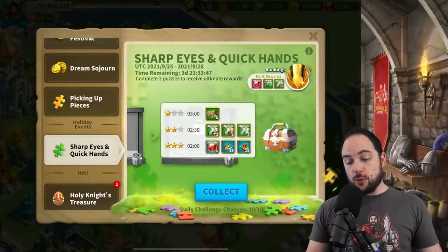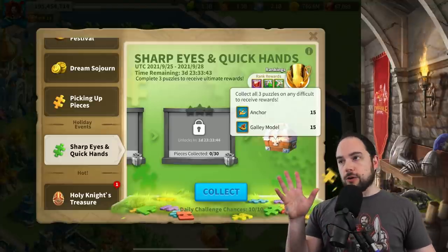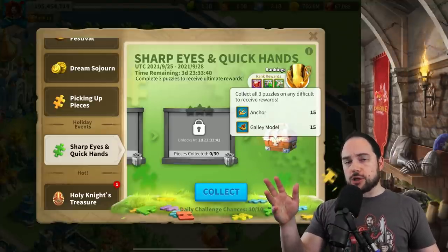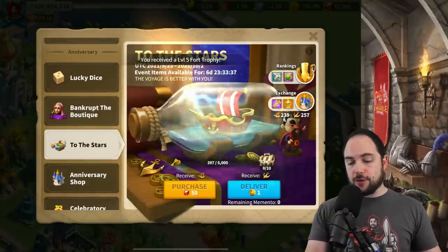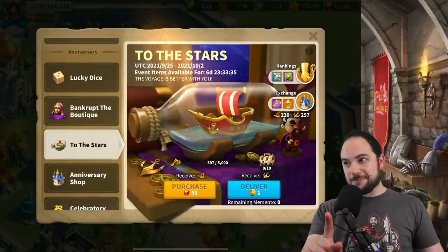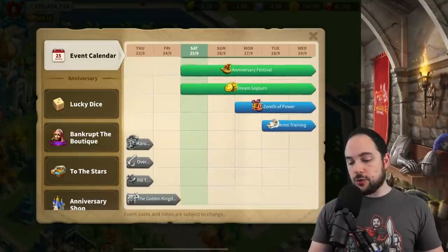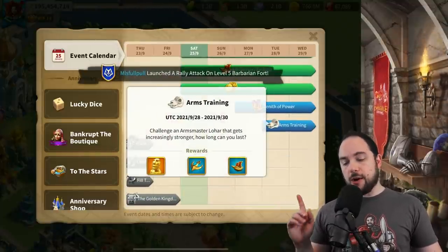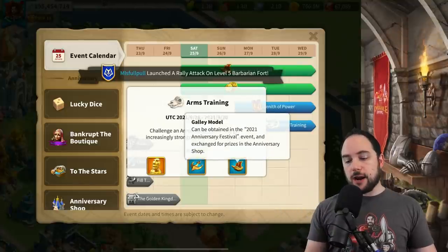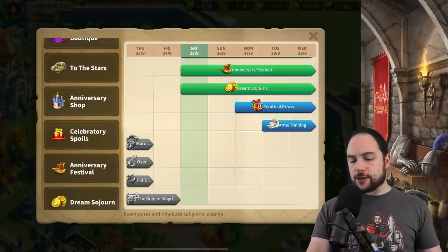So you can get 60 galley models just from here. The epic pattern accessory is going to be obtainable by everybody, because there are more events to obtain those — coming really soon in the form of possibly Zenith of Power, but definitely Arms Training Lohar. That'll give you an opportunity to get a few more of these galley models, and maybe there'll be a few other things along the way as well.